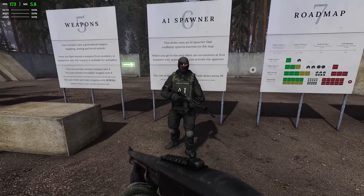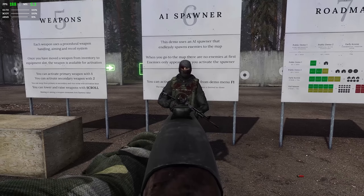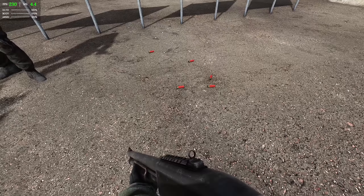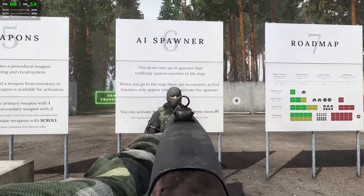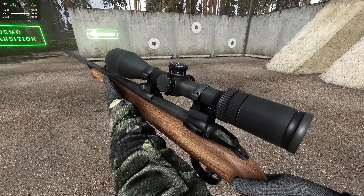You can't kill the AI in the tutorial area. This is the RM870 shotgun — it doesn't even flinch. I like that the shells aren't ejecting. Let me put the daytime weather back on — looks a lot better. And then we've got the sniper — look at this bad boy. I'll save this until we're actually in game.